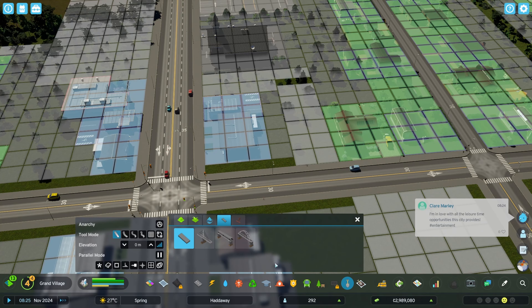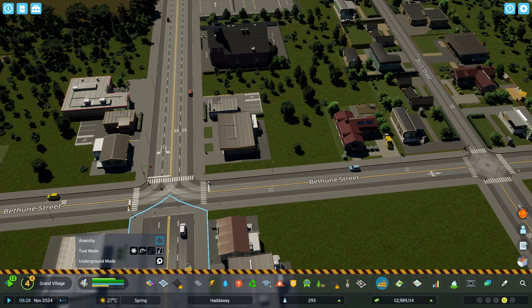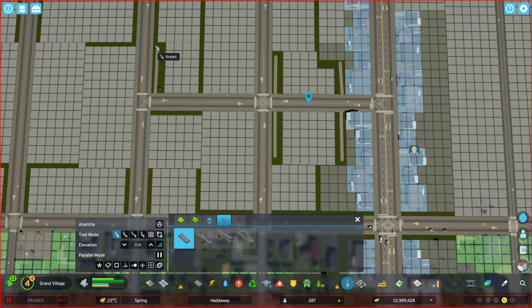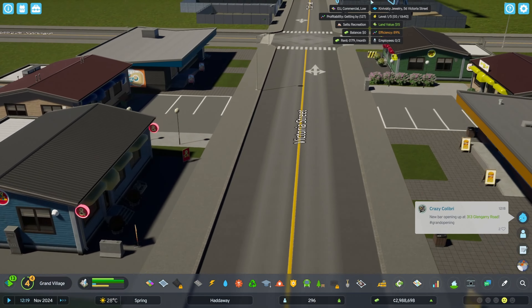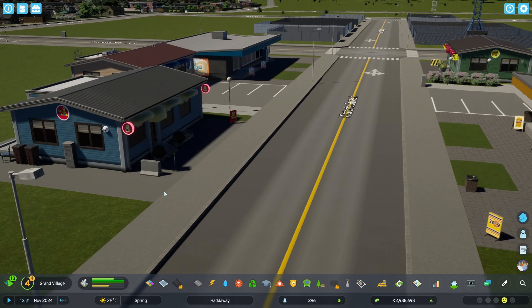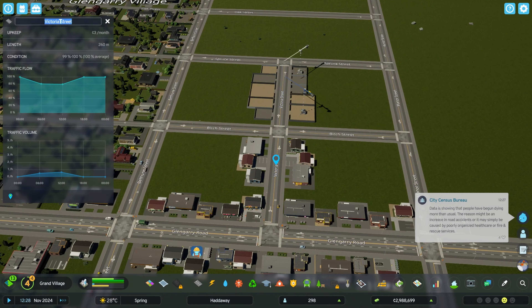Back in the village, I'll try to use the pedestrian path trick to squeeze out a few more squares for zoning, but that won't work. But here I'll use the same trick to get the zones to line up the way I want them along the road. So we now have another commercial street coming off of Glengarry Road. Let's change it from Victoria to Charlotte.